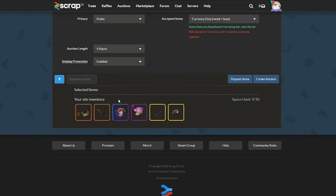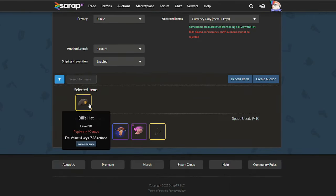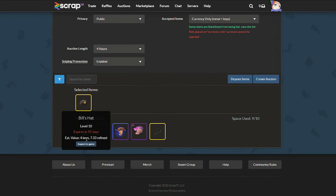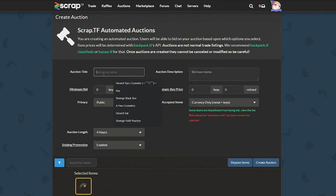Moving into the next one, I am going to be placing up the Bills hat. The site says it's worth four keys and around seven ref. Same deal — I'm just going to place the minimal bid at 0.11 and the insta buy at 0.22.